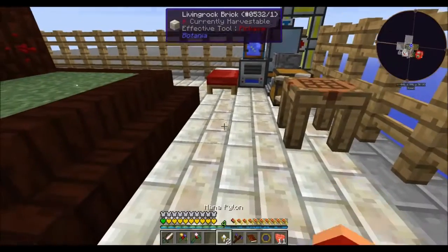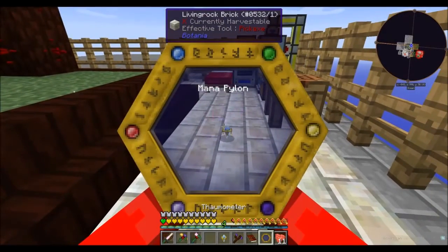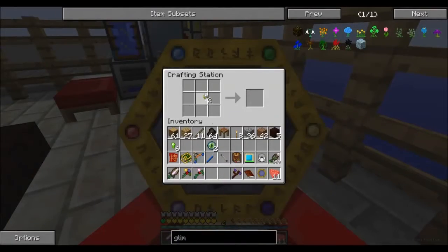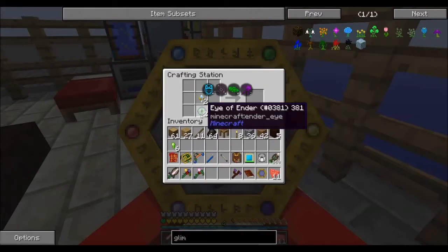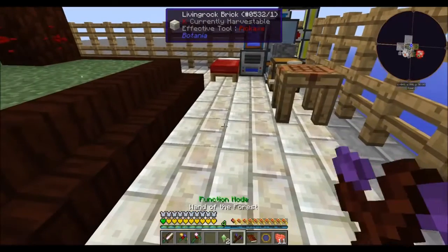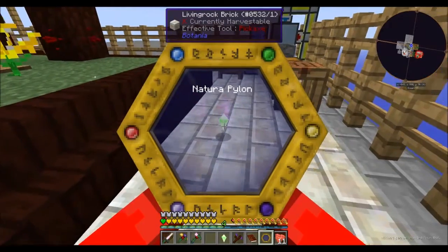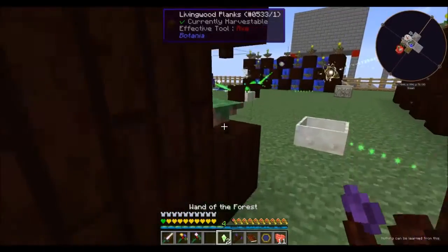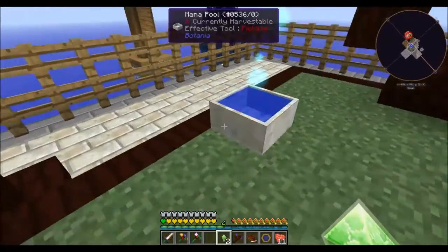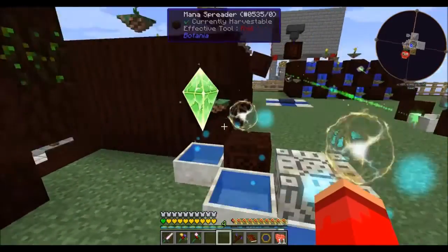I tried to scan the mana pylons out of curiosity — no luck. Same with the ones containing ender eyes. In any case, let's just go put them on. And done — both pylons placed.